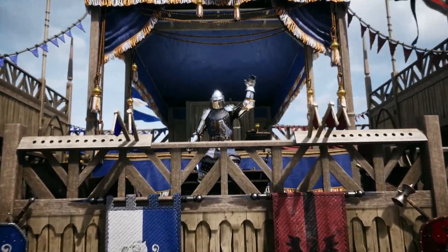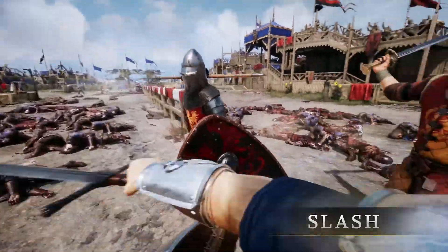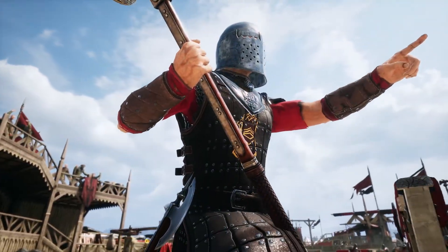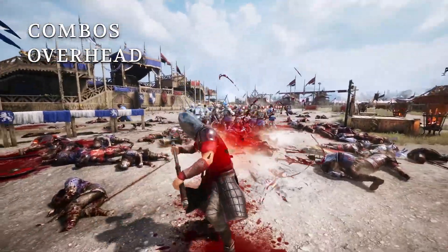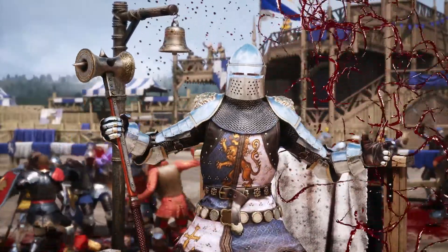Listen up, peasants! Your basic attacks are Slash, Stab and Overhead. Slashes are easiest to land and good against multiple opponents, while Stabs have the greatest range and Overheads deal the most damage. Crush these bastards! You can also combo your moves together by inputting the next move before the current one finishes to become a whirlwind of steel on the battlefield.